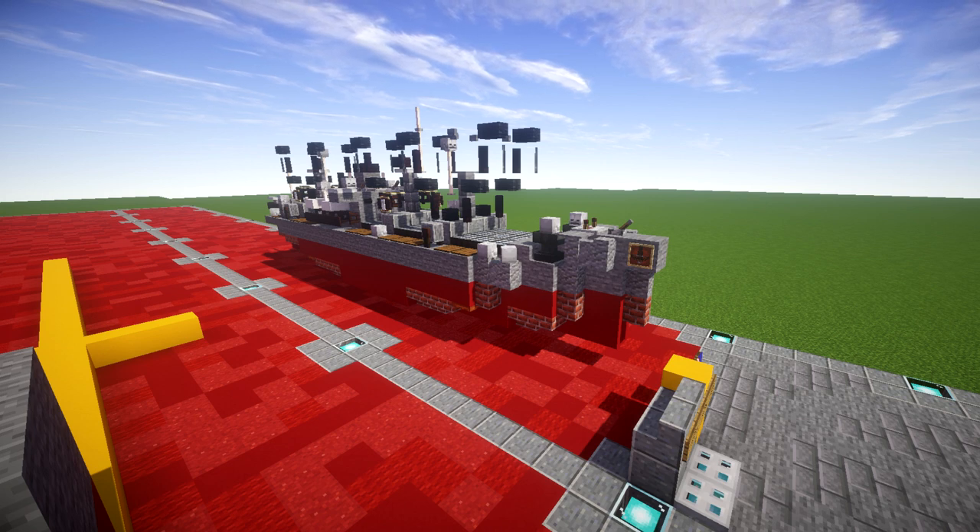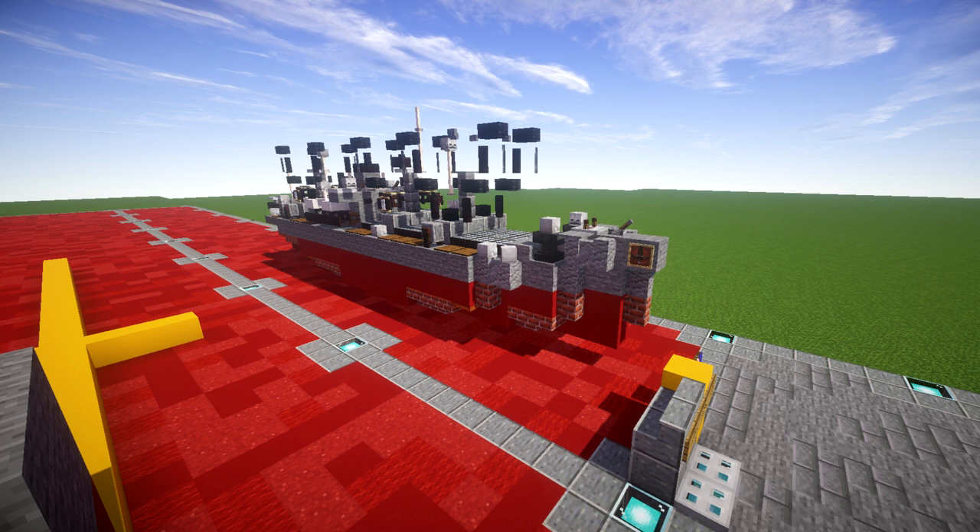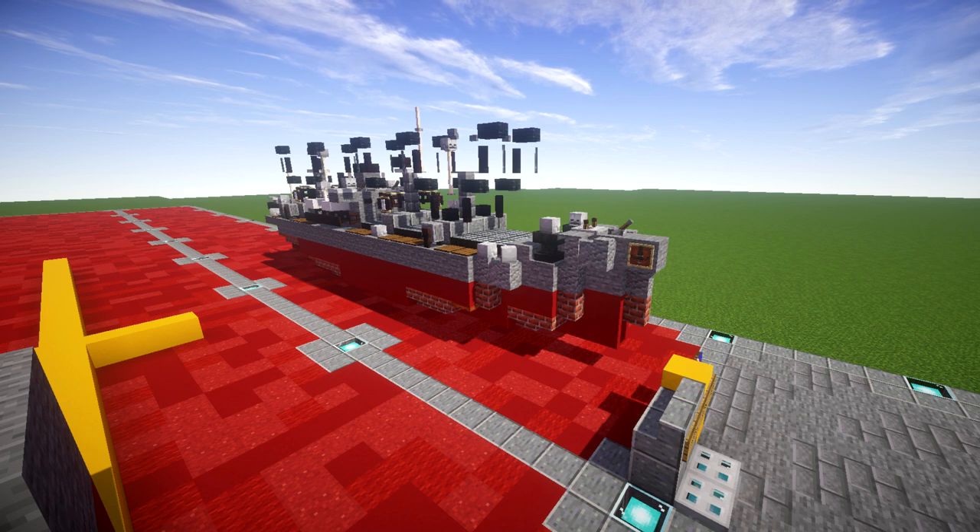Easily the largest number of ships ever produced to a simple design, the production mirrored the manufacture of Hog Islander and similar standardized ship types during World War 1. The immensity of the effort, the number of ships built, the role of female workers in their construction, and the survival of some far longer than their original 5-year design life combined to make them the subject of continued interest. The Liberty Ship was pretty much the backbone of logistics during World War 2.